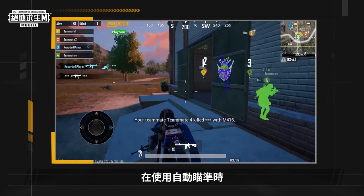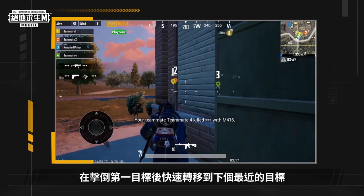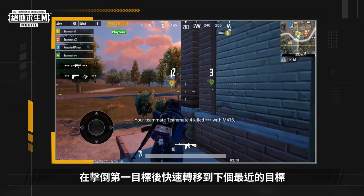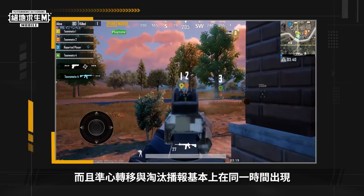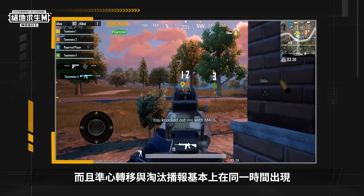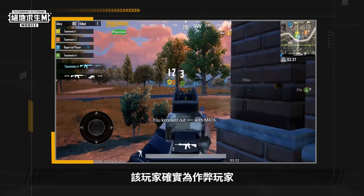When using auto-aiming, the cheat chooses the next closest target regardless of visibility, then quickly targets the next target after the first one is defeated. The movement of the crosshair occurs almost instantly after the elimination broadcast. Taking all three of these behaviors into account, it is clear that the player was cheating.